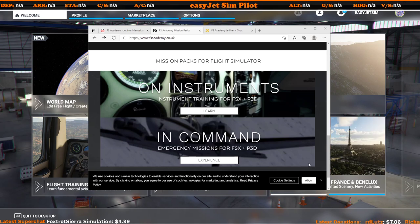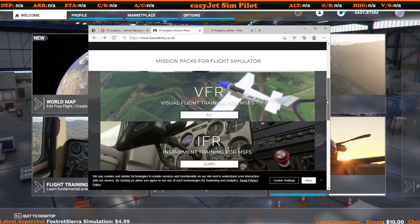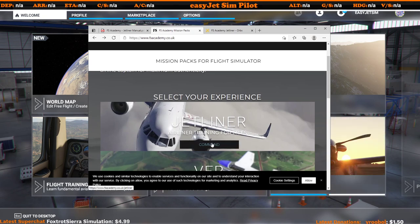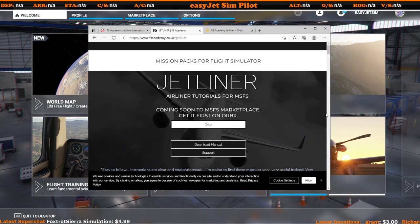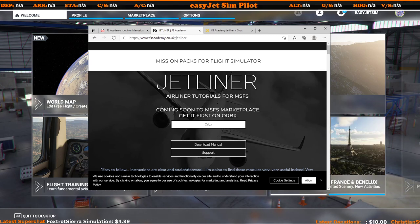They have various ones available going all the way back to FSX and P3D, as you can see there are various different packs available to purchase. But today we're going to be concentrating on the latest one for Microsoft Flight Simulator, and that is the Jetliner mission pack. This is all based around the Airbus A320, which I have an affinity for, so this really interests me. It's available at the moment on Orbex, coming very soon to the marketplace.